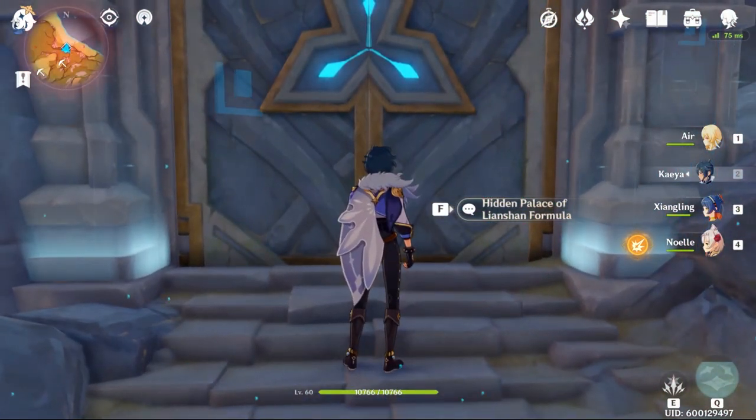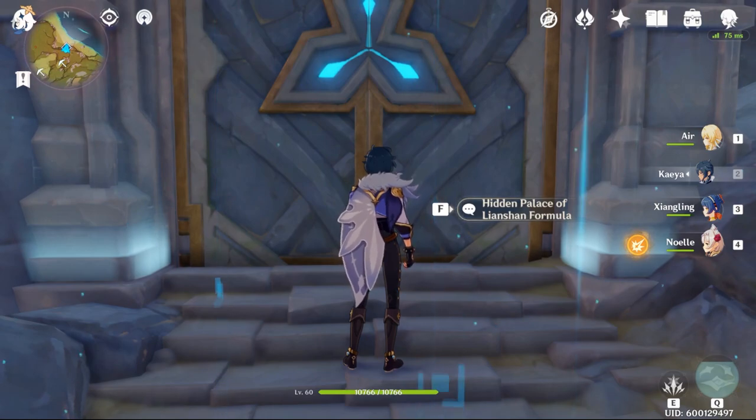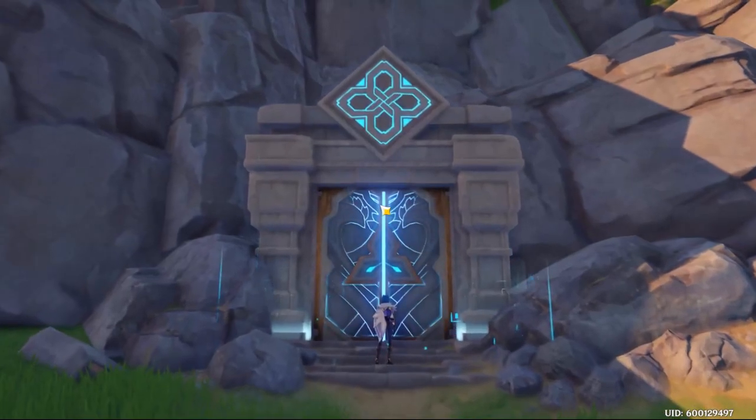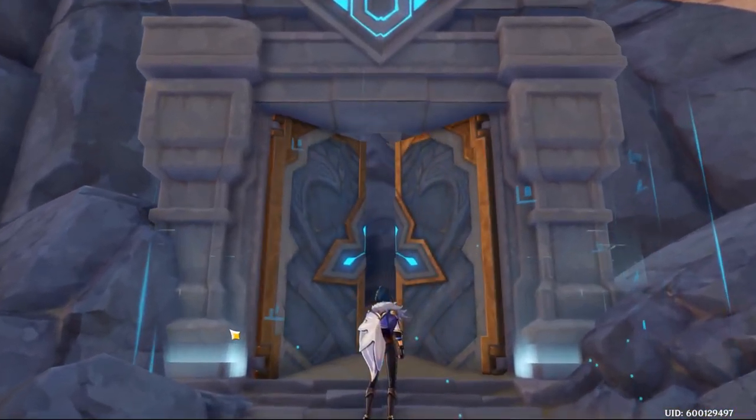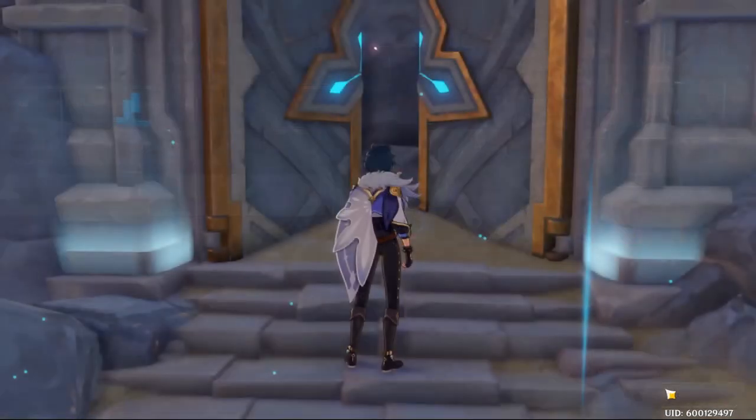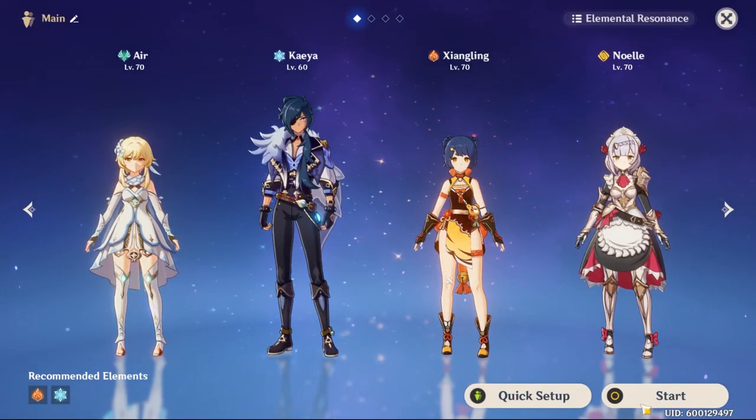Hello guys, this video is for Hidden Palace of Lianshan Formula. Level 80 is the highest level as of right now, and the recommended elements are Fire and Ice. Don't bring Electro — it's kind of useless.